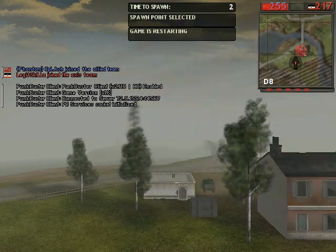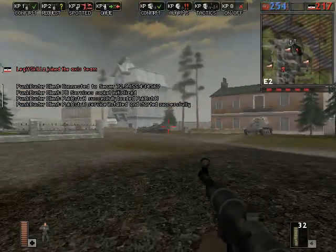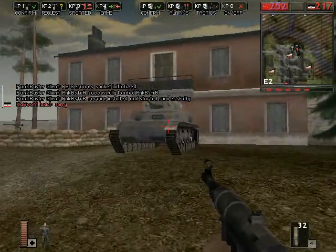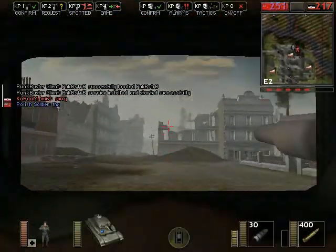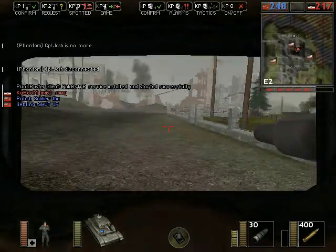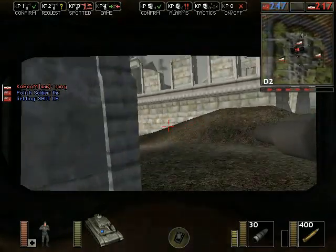I'll just spawn as Axis here on the far back base because there are two tanks there and only one of them had been taken. I'll just be bringing it up to the front. This is another map where one side has an uncapturable base, which the Canadians have at the far southern reaches of the map, and the Axis flags here are all capturable.